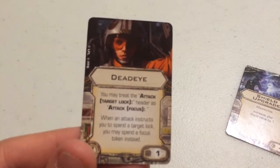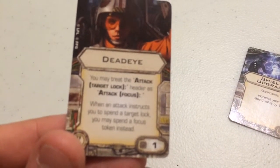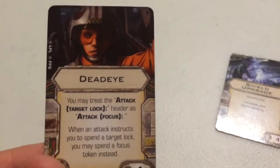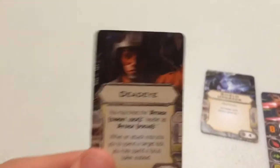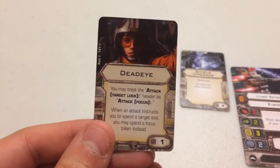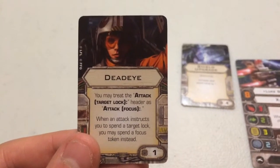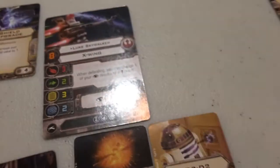For his elite pilot skill, I've chosen Deadeye. It states: you may treat the attack target lock header as attack focus — when an attack instructs you to spend a target lock, you may instead spend a focus token. So with Deadeye, you can substitute a focus token for a lock-on when using a secondary weapon like a missile or torpedo. This can fool your opponent, and it can also work in reverse: you can use Deadeye to spend your focus, then re-roll whatever results you don't like with a target lock. Pretty nifty.